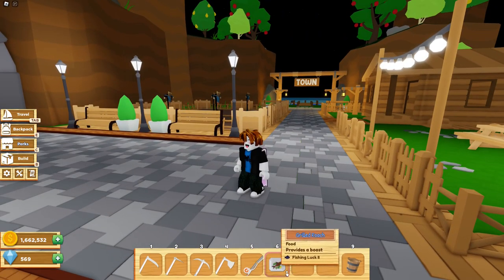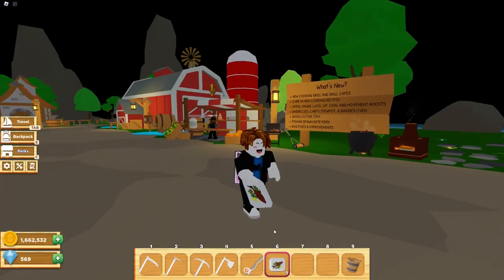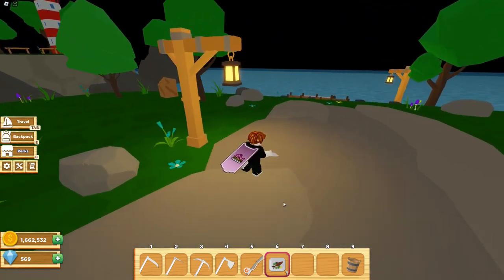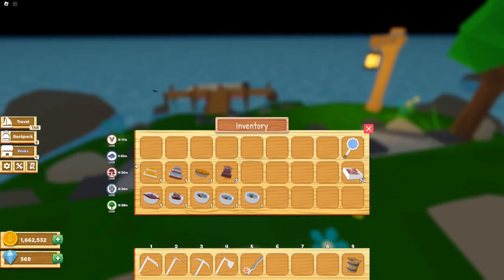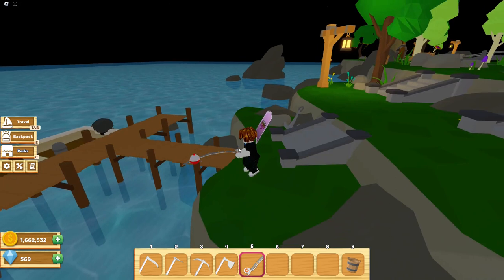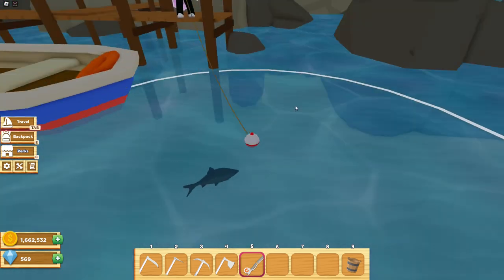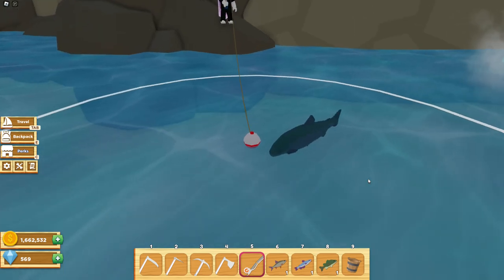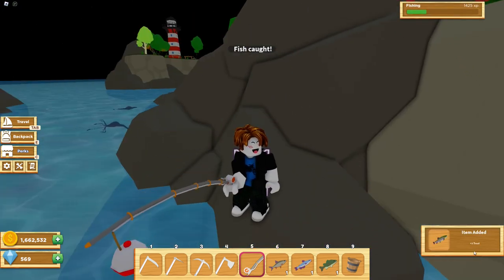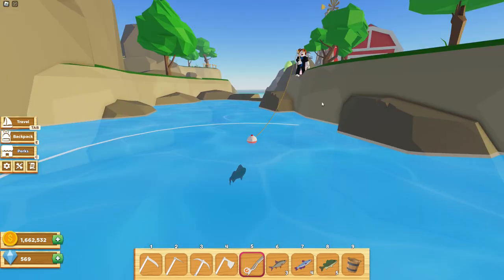Next up is the fishing luck 2 boost, which is from the grilled roach. This boost I actually love using. It gives you a small chance at receiving an extra fish when catching a fish. Let's consume the boost — this one lasts for 20 minutes because it's tier 2. As you can see on the bottom right of the screen, it did give me two trout fish. I do recommend using this boost if you are needing a lot of fish — it is a small chance at receiving an extra one, but I still recommend using it.